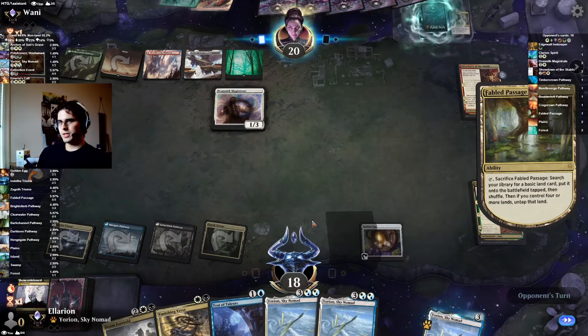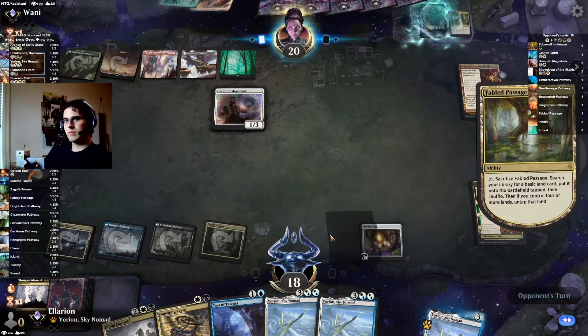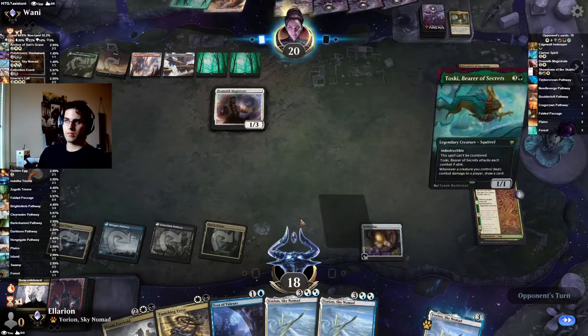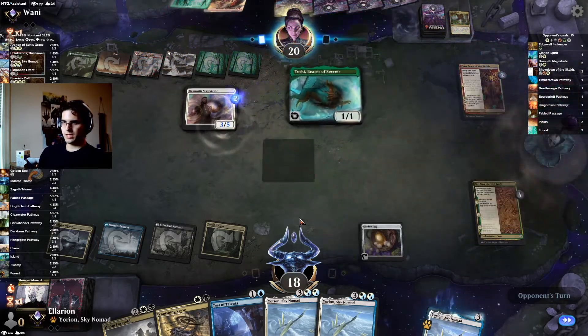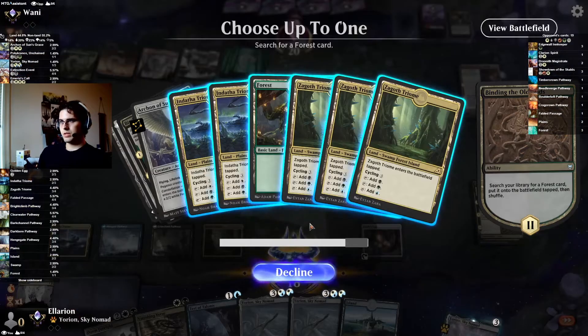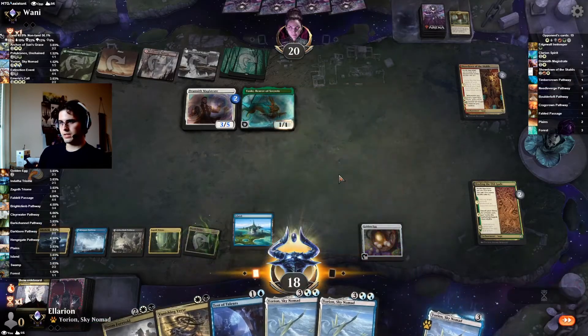I don't think I'm too concerned about the Drannith Magistrate — we don't try to cast spells from anywhere other than our hand. Toski is a good Vanishing Verse target for sure, but Toski can't attack into Yorian, so I think we're just playing Yorian since we drew the land here.